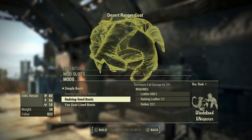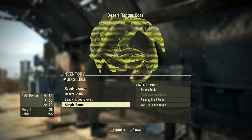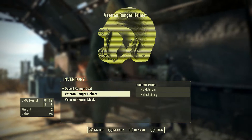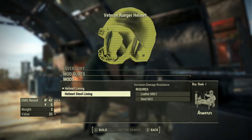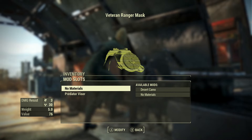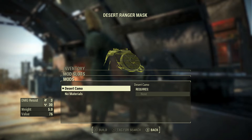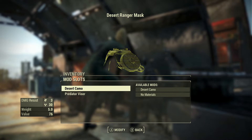This one needs deathclaw leather, this one needs radstag leather, and this one needs jaugai leather — which are all components we do not have. Veteran Ranger Helmet: here you can upgrade it to have steel lining, which gives it 41 in damage resistance. The mask and helmet also have different materials — same as the coat, there's a desert camo version, but it's just a little more brown than the other one.